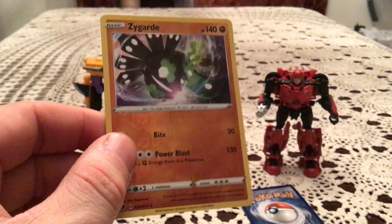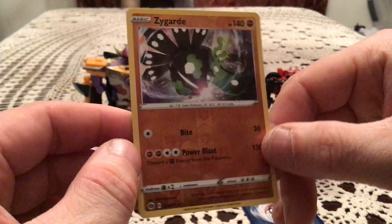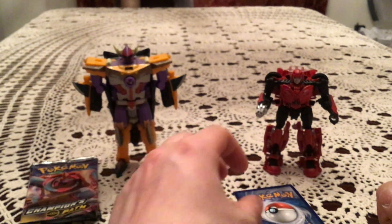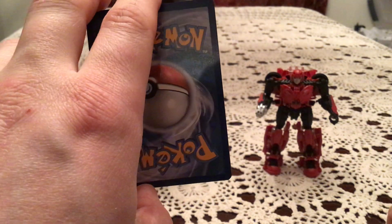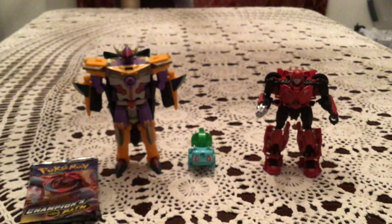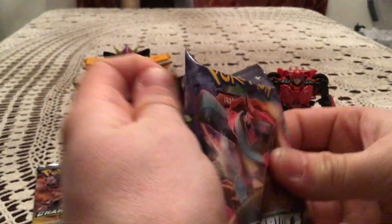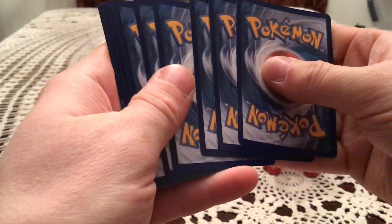I apparently have this one already. I would have bet I didn't, but I am missing none of the fighting types — so that's a duplicate. The actual rare: Centiskorch, hollow rare. You're guaranteed a hollow in every one of the packs, at least, if not something better. So hollows in this set are not as exciting, to say the least — especially when you've already got a ton of them from the various Champion's Path openings.